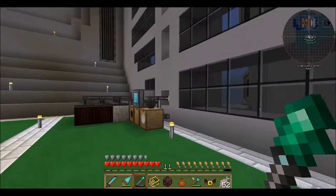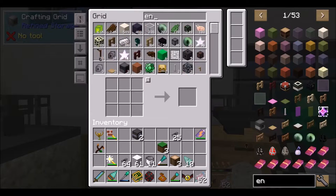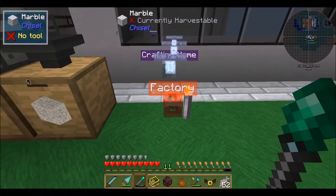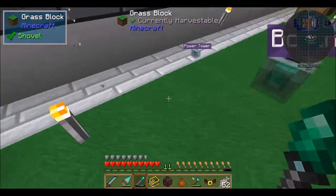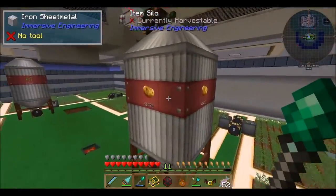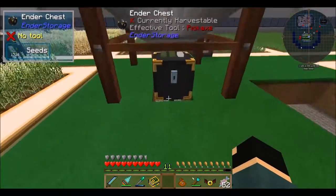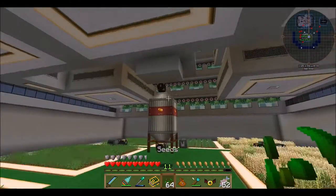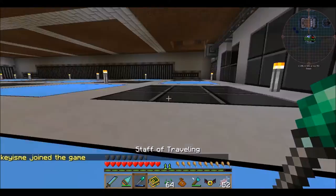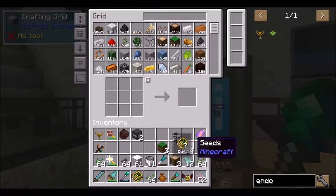Let's try this again - Endoflame, craft one. The problem is all of my seeds are set to automatically get redistributed into this silo. For now I'll just grab some and throw them in, but I'm gonna come to some sort of long-term solution for that.